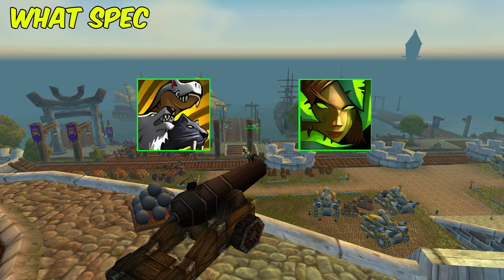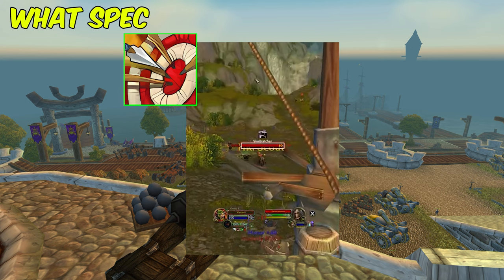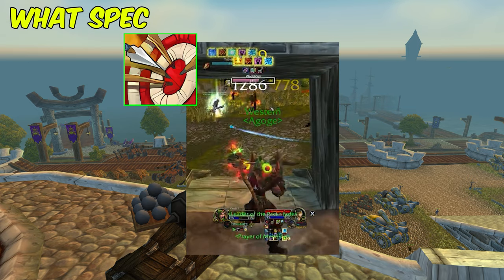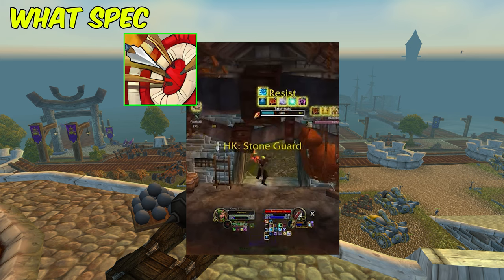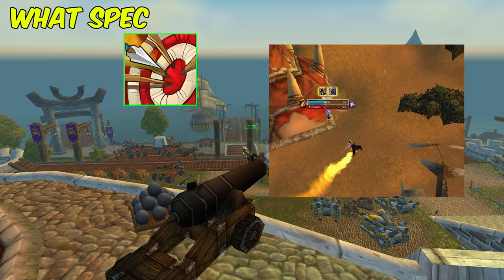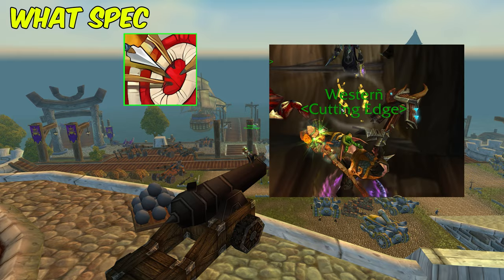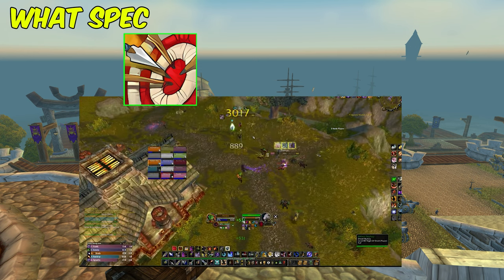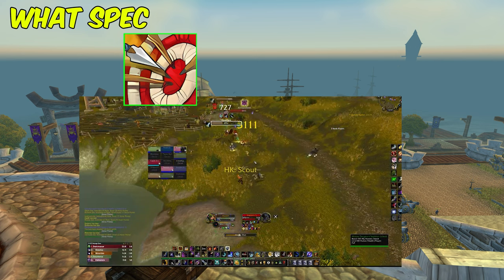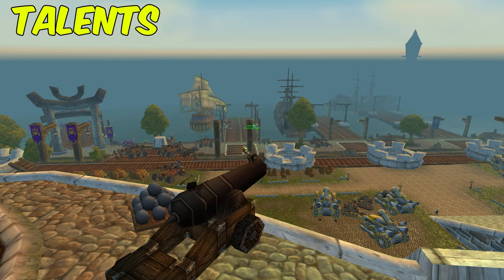Beast Mastery and Survival are viable, but everything you get with the Marksman kit is just so much better. Marksman gets incredible burst with Readiness, plus the utility of Silencing Shot and Chimera Shot. You also get Survival's best talent, Scatter Shot, and Beast Mastery talents from your pets, which we'll cover later. The crits and instant damage from Marksman make it much more fun to play.